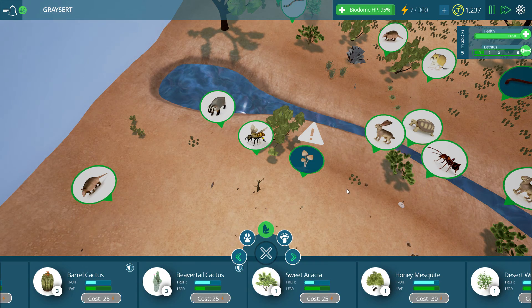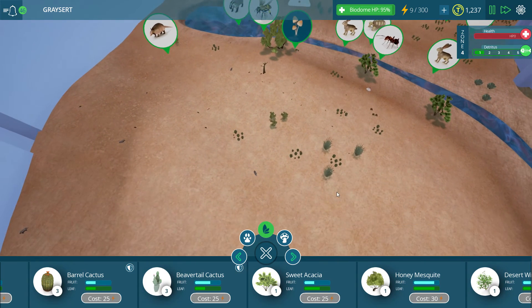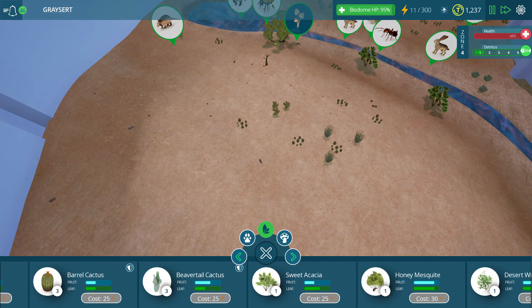Every once in a while when I can rope her into playing a game with me it actually turns out pretty well because we can communicate since we're right next to one another - it is pretty fun that way. I'm not gonna lie, she's not too much of a gamer, but when I can rope her into playing something, I have a good time with it.